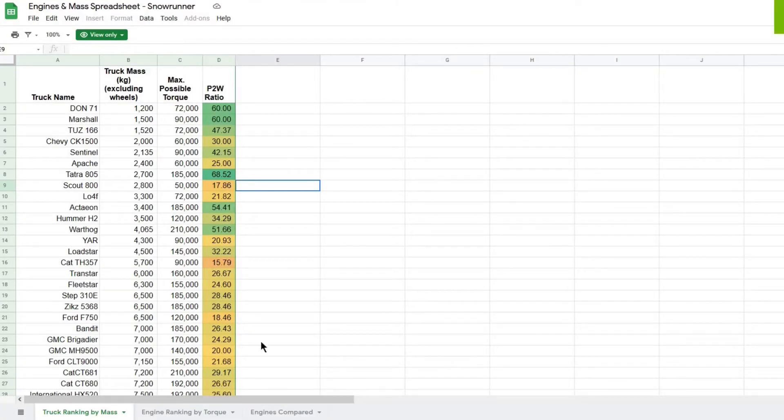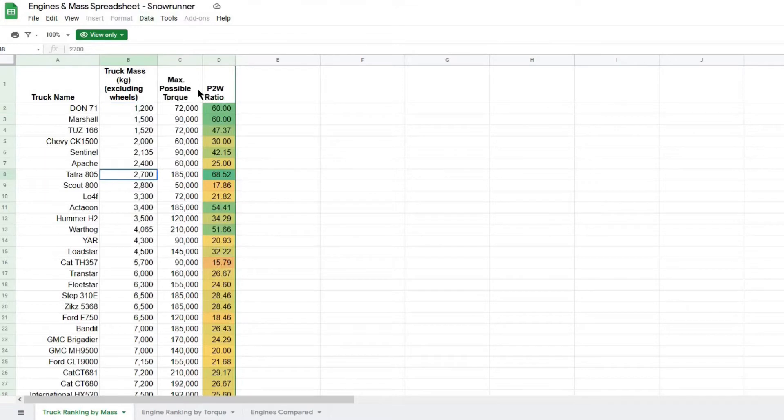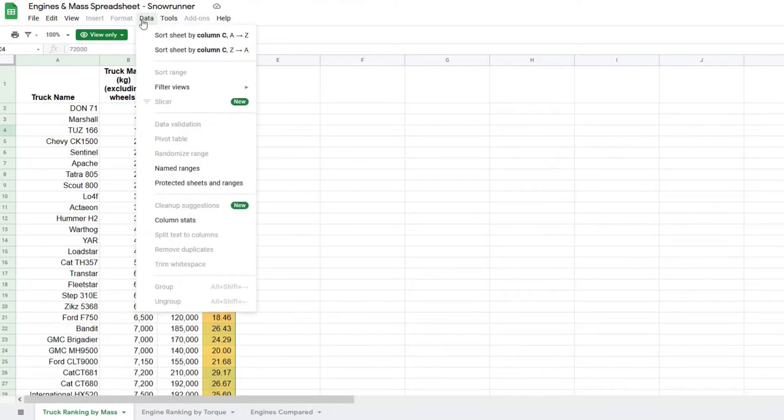The spreadsheet has three different pages. You can change between them at the bottom of the page. The first page shows a list of all trucks with their body mass, max torque — so torque of the most powerful engine — and power to weight ratio, which is just this column divided by this column. So technically it's torque to mass ratio, but everyone calls it power to weight ratio. By default, the sheet is sorted by mass in ascending order, but you can go up to Data and sort by any column in ascending or descending order.